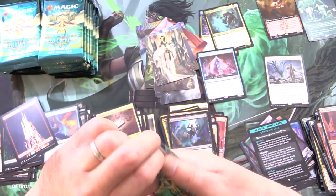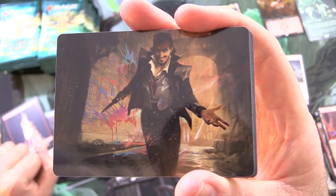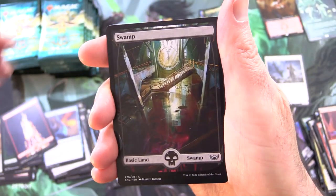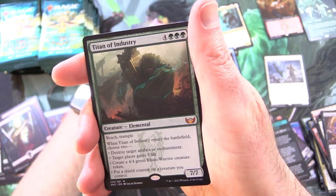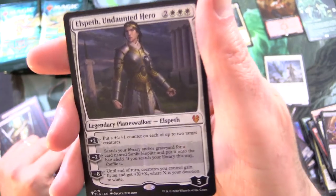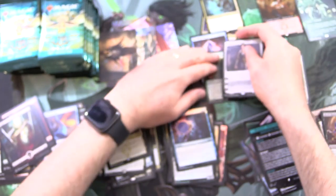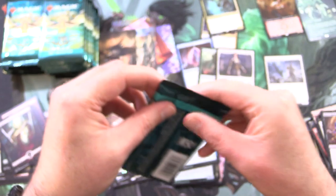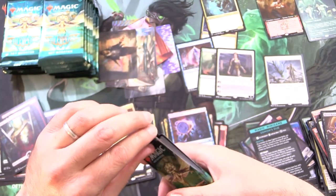And Hello the Painter — he looks like a bit of a rogue. And a very nice Swamp — excellent artwork. What is your favourite of the basic lands in this set? Another Mythic! We've got Titan of Industry — so two Mythics so far. Foil Case the Joint. And yes — Elspeth Undaunted Hero, Mythic, from The List — that's from Theros Beyond Death. So we have three Mythics now! Holy cow, we're not even halfway through.